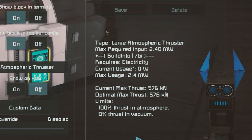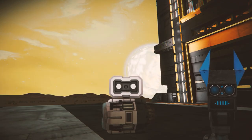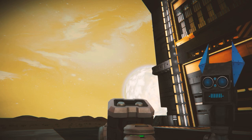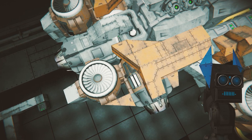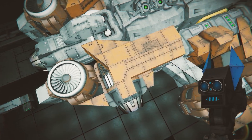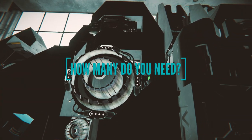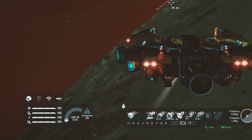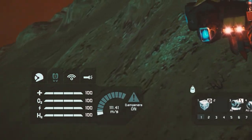I could start off with explaining technical details regarding thrusters, batteries, and reactors. But it's safe to say that there are almost no instances where large batteries, reactors, and large thrusters aren't the best choice for manned aircraft. These concerns will boil down into one simple question: how many do you need? I play every game with a speed mod, so most of my builds will be more than efficient for a maximum of 100 meters per second.